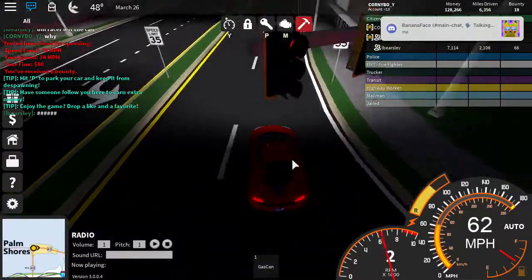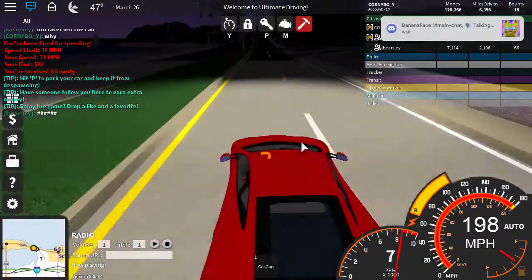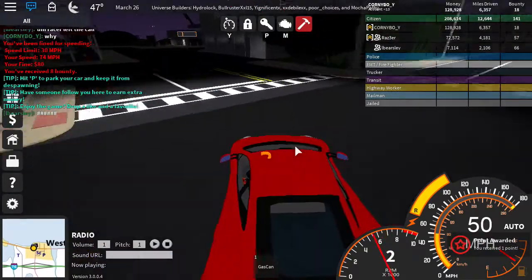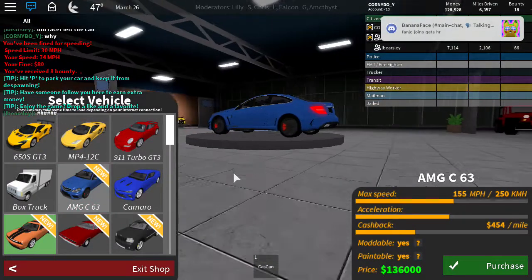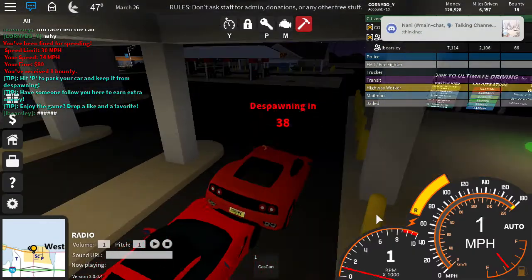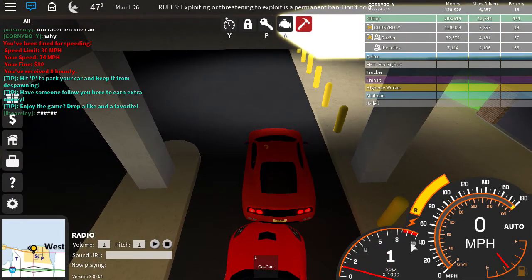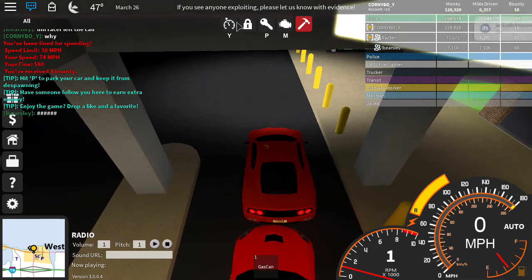I'm gonna go show you the Ferrari 360. I really like that car. It used to be the Ferrari F50, but they replaced it with the 360. By the way, they added manual transmission and they actually made shifting noises. And they changed the GUIs — it's a little bit different. Over here there's the RPMs, and right here is the horsepower and the fuel. All the stuff is up here now.